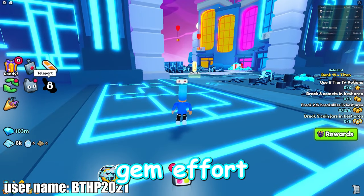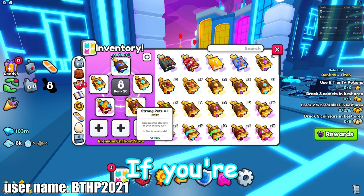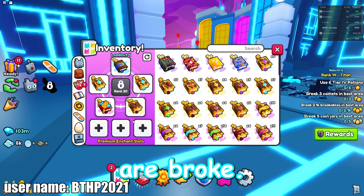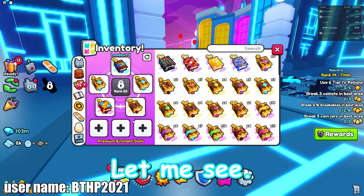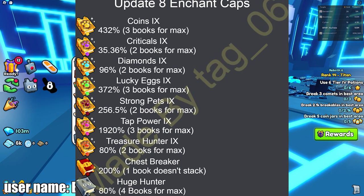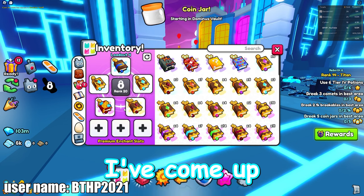Alright, here is the current gem method I'm using. This is the free-to-play one — if you have no gems and you're broke in the game, this is for you. I'm going to put the loadout on screen; if it's not there, check my Discord. What I've come up with is two diamonds, one fortune, one strong, and one magnet. This setup is actually really broken for free-to-play.